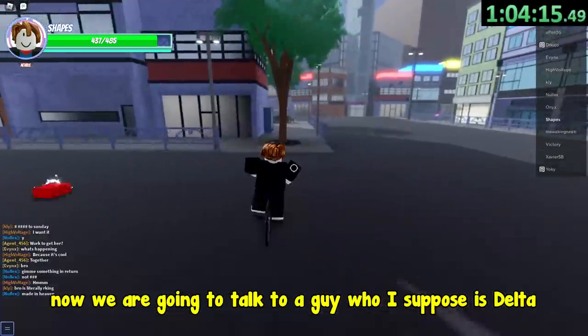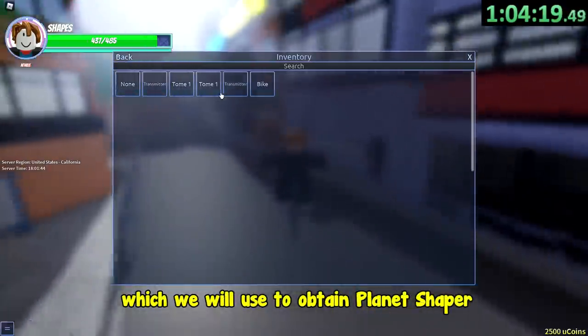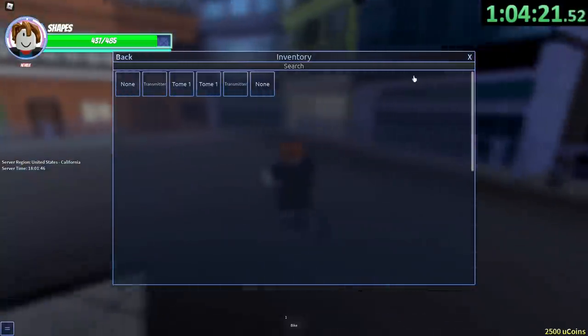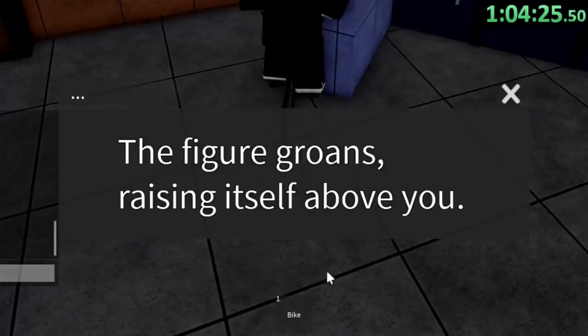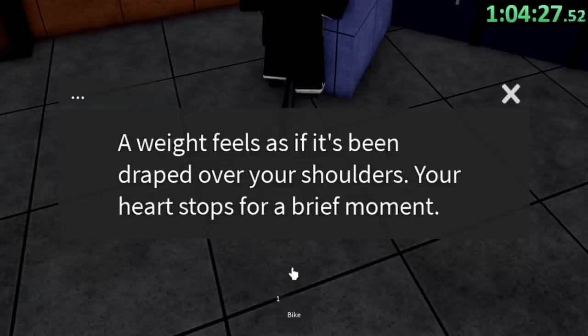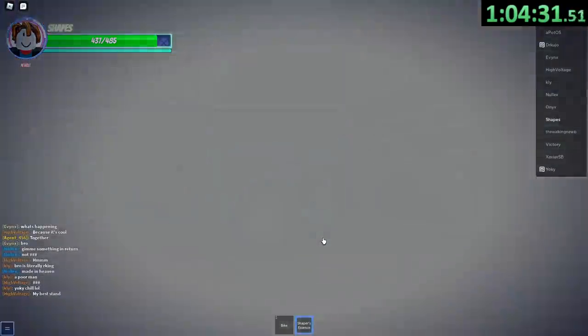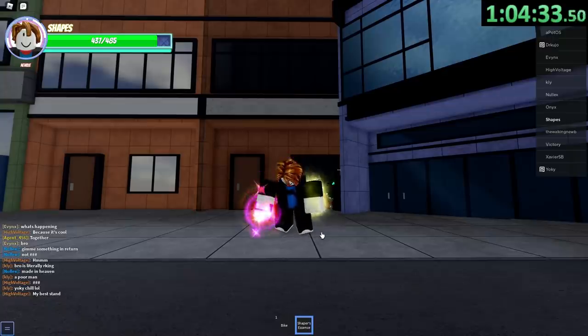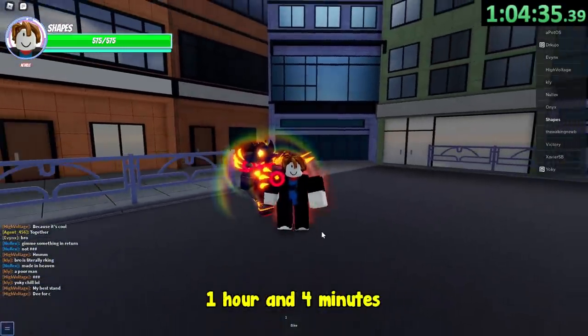Now we are going to talk to a guy who I suppose is delta, and obtain the shaper's essence, which we will use to obtain Planet Shaper. And that's time — 1 hour and 4 minutes.